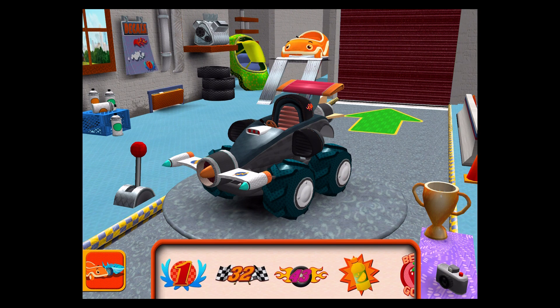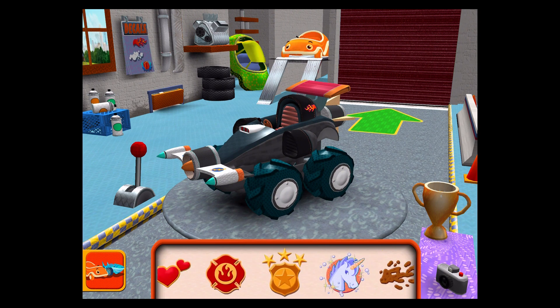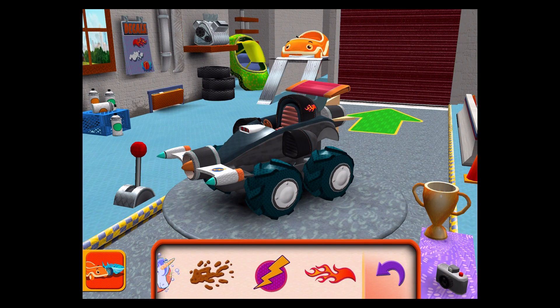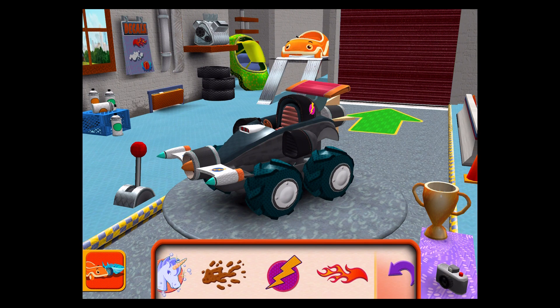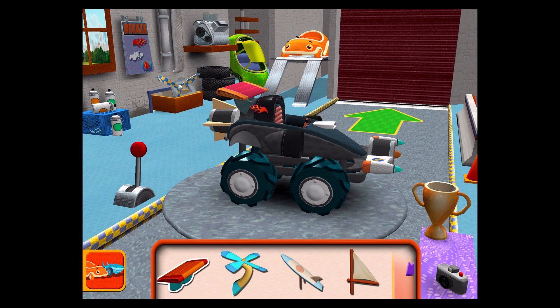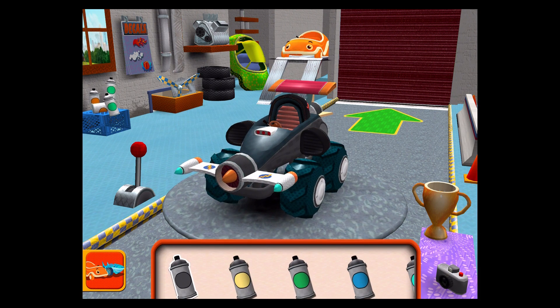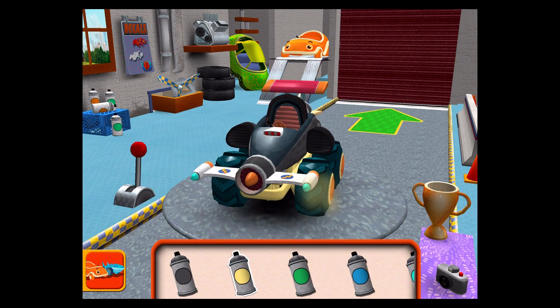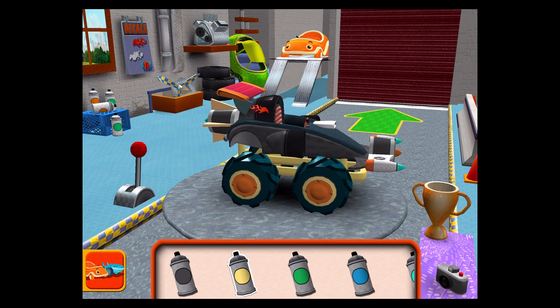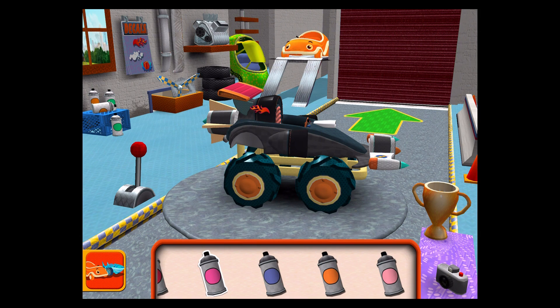Decals! Amazing decal! Extra parts! Drag an extra part to your car. Paint! Choose a color, then tap the car part you'd like to paint. If you want to go right to the track, tap here.